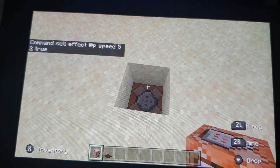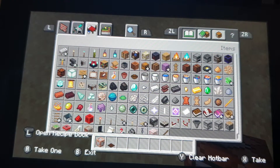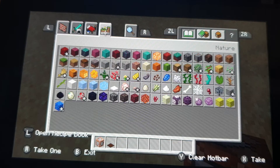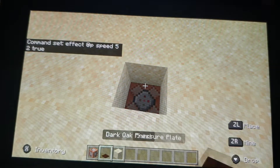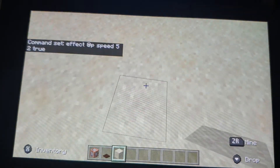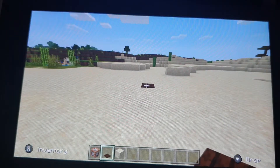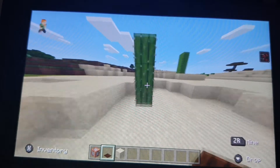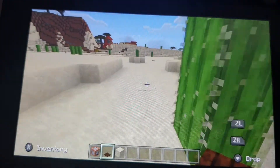Now I'm going to get the sand block again and put a dark oak pressure plate there. So now I'm going to run — and that's how you make a working dash block in Minecraft.